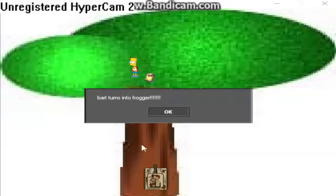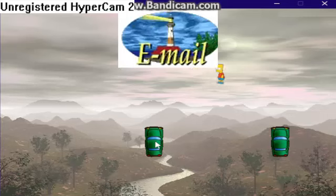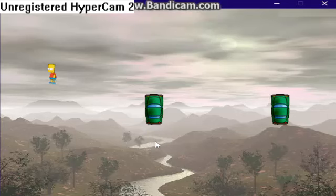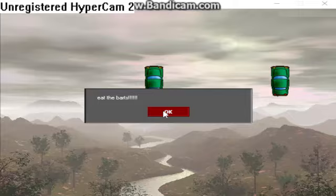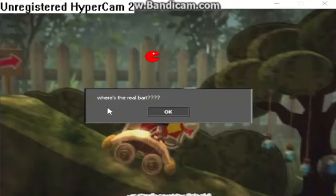This game has a lot of interesting elements. Bart turns into Frog Seat. There's a lot of neat, interesting ideas. You wouldn't see this in a modern game. It's always these indie games that bring all the creativity into the game world. And as you can see, we have references to other popular games.